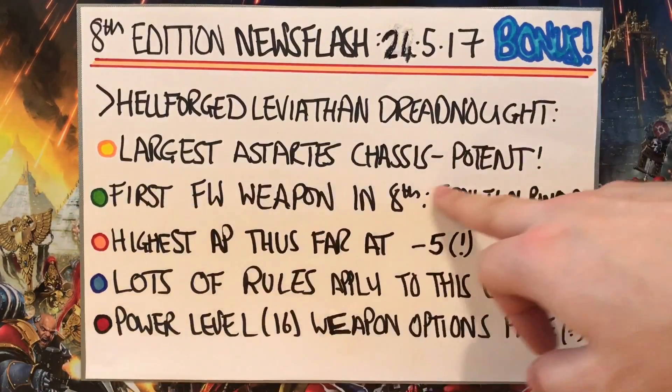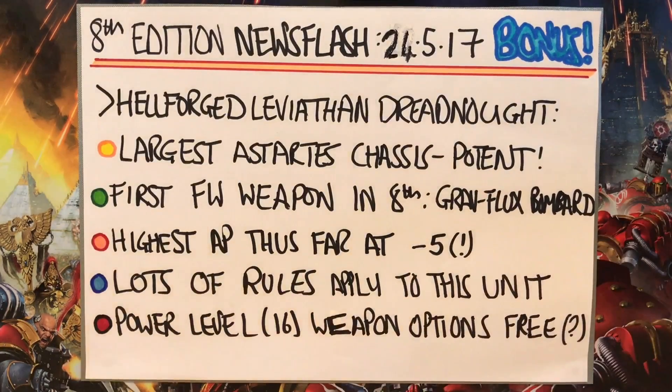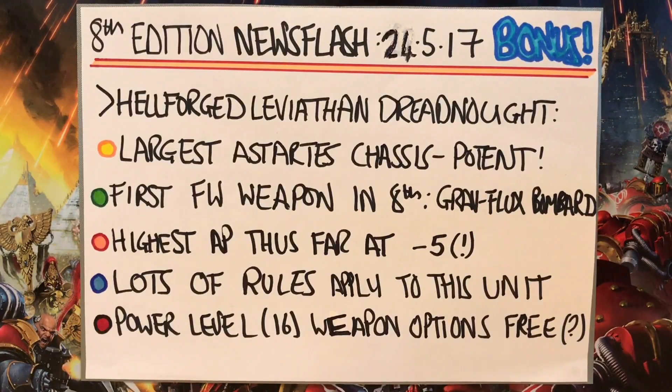We get the first Forgeworld weapon translated over to 8th edition, the Gravflux Bombard. I've been speculating about this for a while, and this post has confirmed that AP values go beyond minus 4. The previous most powerful AP we'd seen was minus 4. We've now taken that a step further with the Gravflux Bombard, which is minus 5 AP. So if something had a straight saving throw of 2+ and got hit by this gun, it wouldn't get saved — very powerful.